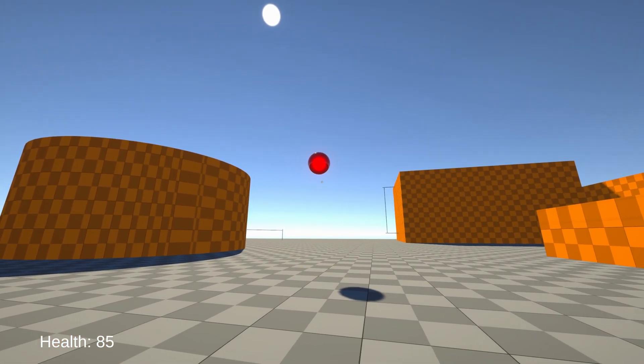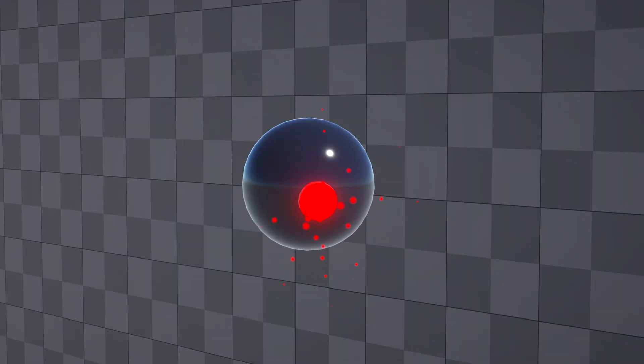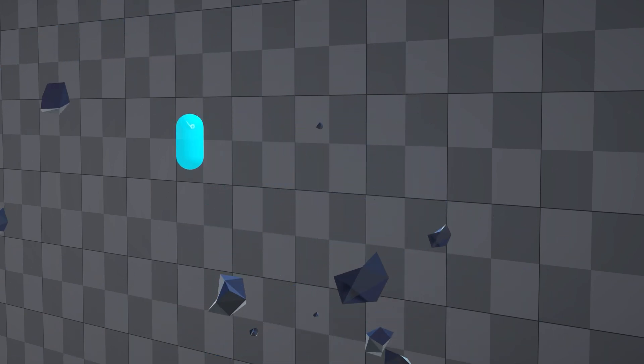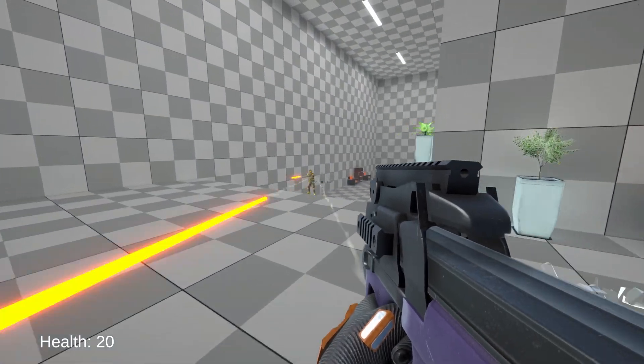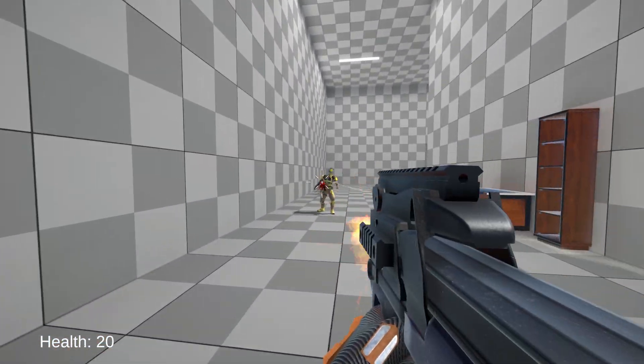Once done attacking, it switches back to its normal state, where the laser is on cooldown. There is also a stun state that gets triggered whenever the player pulls towards it. This stops any current or future attacks so the player doesn't take unfair damage while being locked into the sequence.